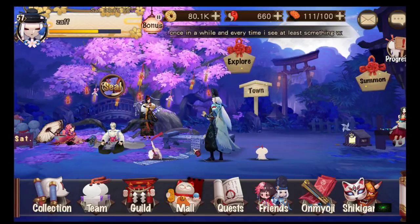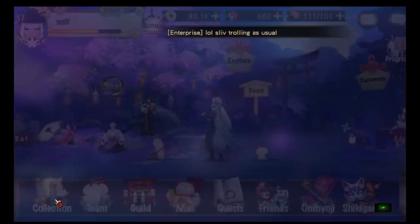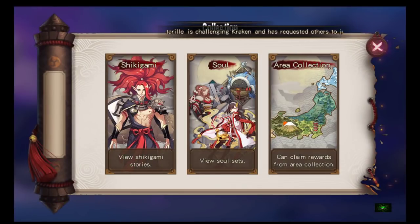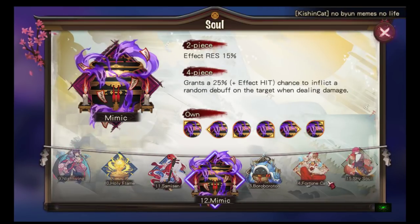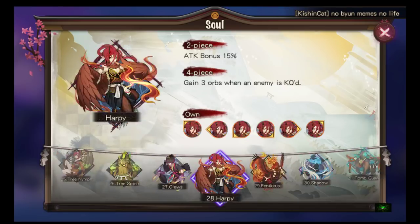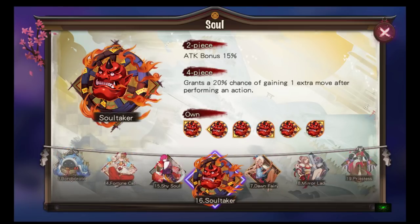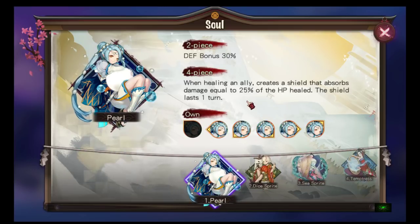What's up guys, Zaf here back with some more on Mewji, and today we're finally going to talk about souls. We're going to go to Collection > Soul to view all the soul sets, and you can see we have 31 souls in total. Let's go all the way to the end — we're going to do this by the order that they've set, not alphabetical order.